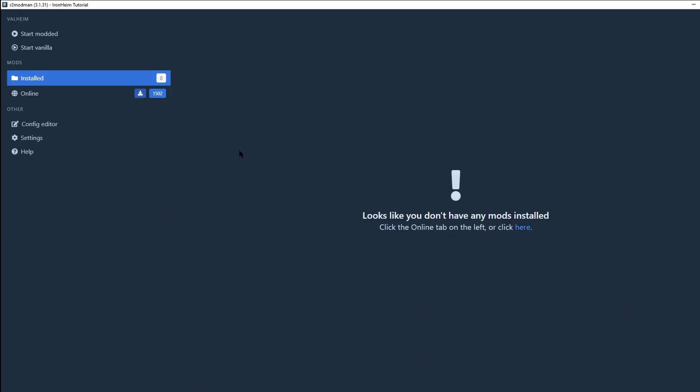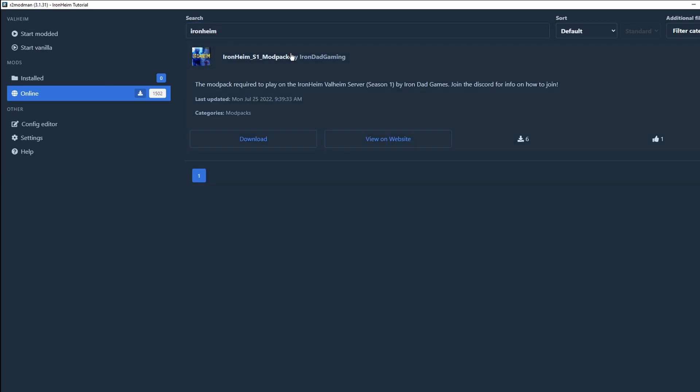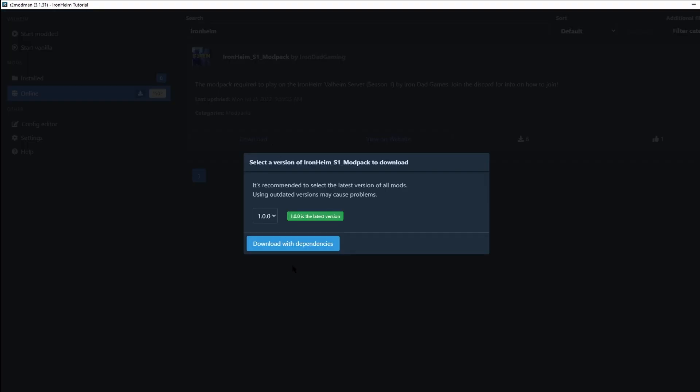Select that profile, then go to Online and type in 'Ironheim' — it should pop right up. Super easy. Click Download, then click Download with All Dependencies. I've already done this so I won't do it again to waste more space on my already shrinking hard drive.